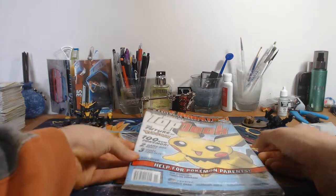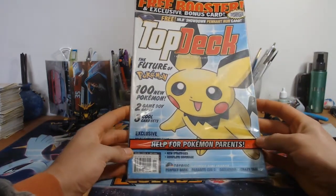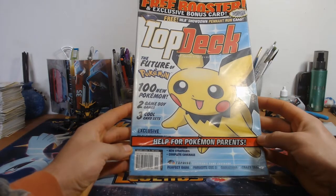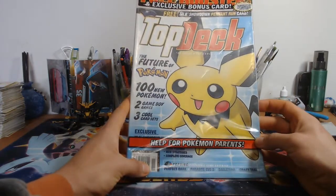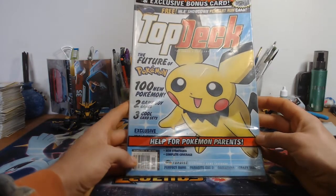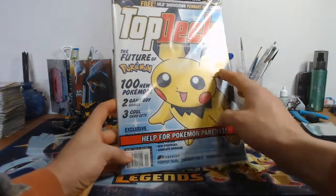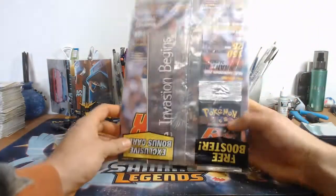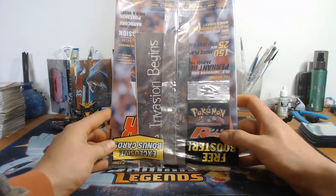So this is the Top Deck magazine from volume two, October 2000 - you guys can see down here at the bottom. What makes this so special is the fact that you get a free booster pack on the inside. The one they give you inside of this is a Team Rocket booster pack.